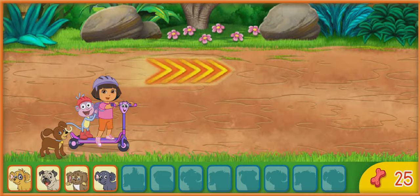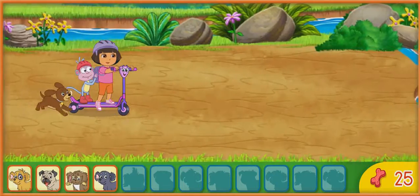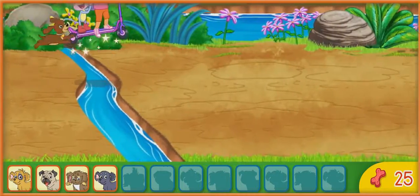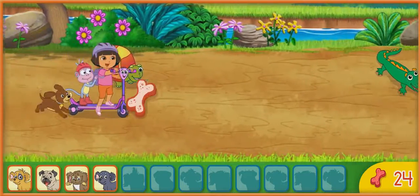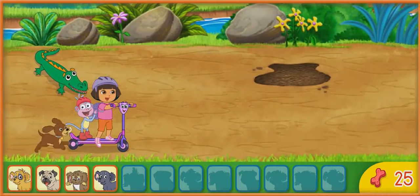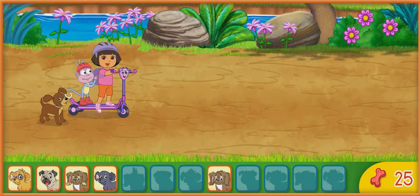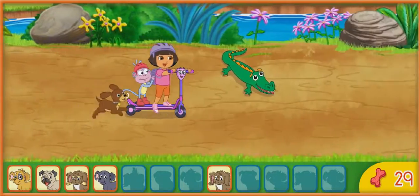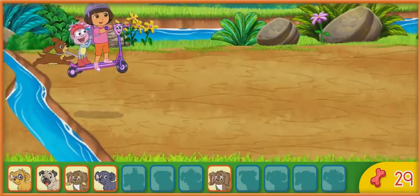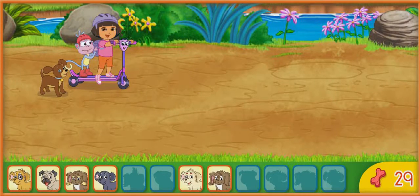We found four puppies! ¡Cuatro perritos! ¡Fantástico! Now let's look for more puppies by the river! Keep going! Nice jump! A turtle! ¡Una tortuga! ¡Un perrito! Let's get that puppy! ¡Fantástico! Now we have five puppies! ¡Cinco perritos! Here we go! Remember, press the up and down arrow keys to move around things in our way. Six puppies! ¡Seis perritos!